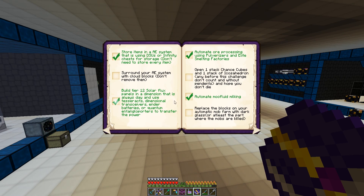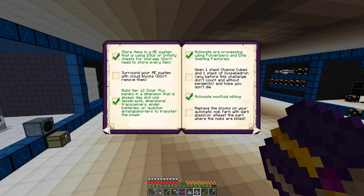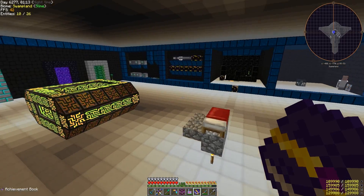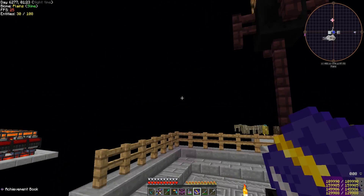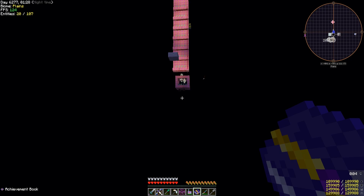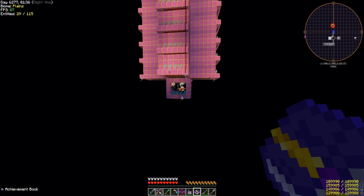What we're going to do is build another AE system in another dimension where we have a secure base, surrounded with AE system with cloud blocks — don't remove them, those are made together — so it'll really feel like cloud storage. Open one stack chains cube — that'll probably be the last one I do. Replace the blocks on the automated mob farm with dark glass, but it's really dangerous. This mob farm works way too well, and if I get too close there's gonna be a creeper breaking everything.